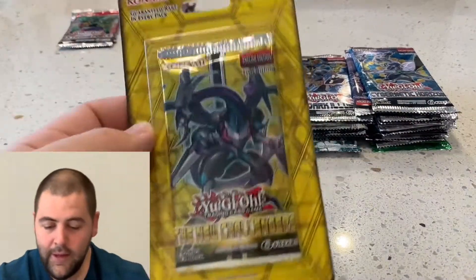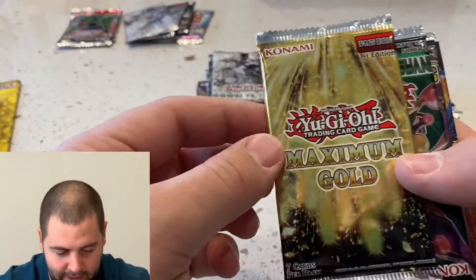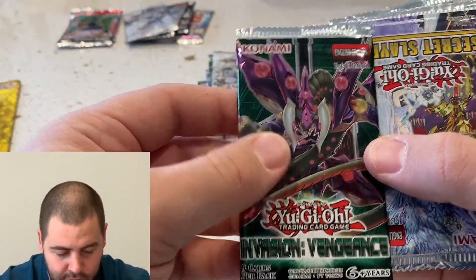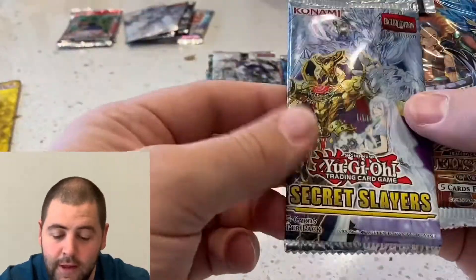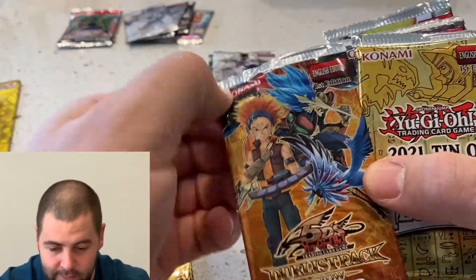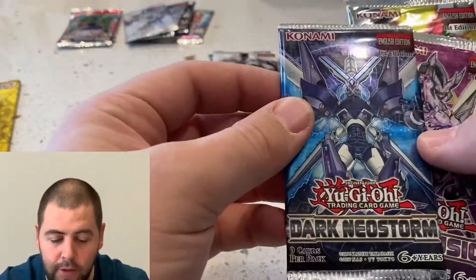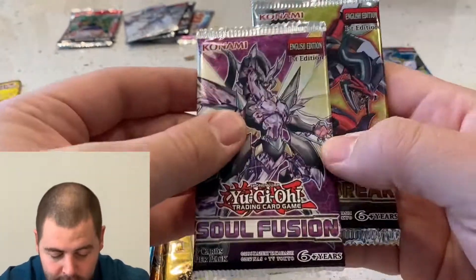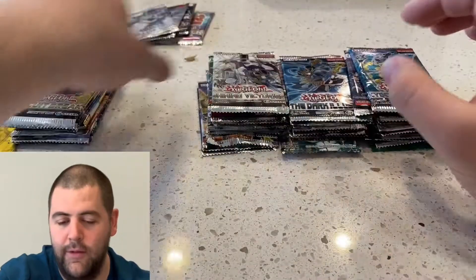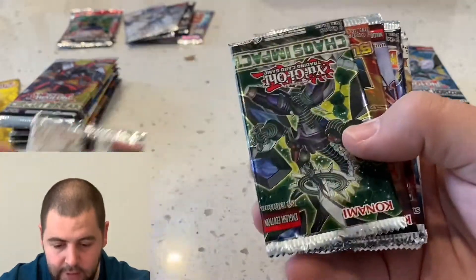Let's go one stack at a time. We'll start with the only blister — The New Challengers first edition. Everything's first edition. We got Maximum Gold, Invasion Vengeance first edition, Secret Slayers first edition, Duelist Pack 5Ds, Mega Pack 2021, Dark Neo Storm, Soul Fusion, and Circuit Break. Most of these are the lower-end cheaper packs — I want to get these out of the way.